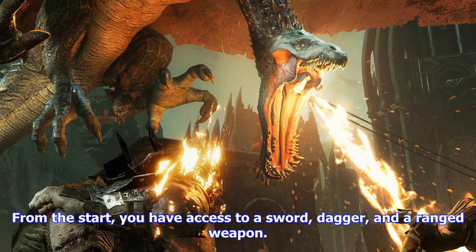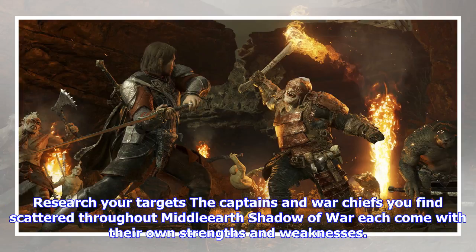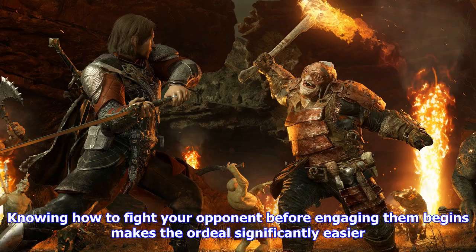You spend a large portion of Shadow of War battling lowly orcs and trolls, as well as more powerful orc captains — named characters who like to chat Talion up before initiating a fight to the death. From the start, you have access to a sword, dagger, and a ranged weapon. Like Rocksteady's Batman Arkham series, combat in Shadow of War puts a premium on countering and evading attacks, but if you want to take down packs of orcs in a hurry, you should play the game a little bit differently.